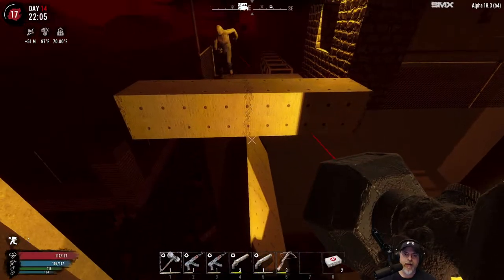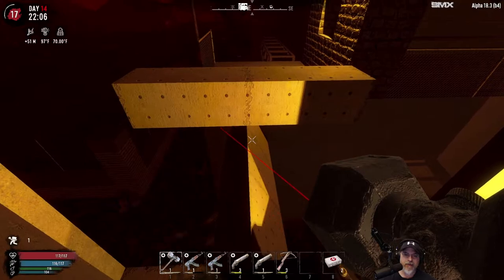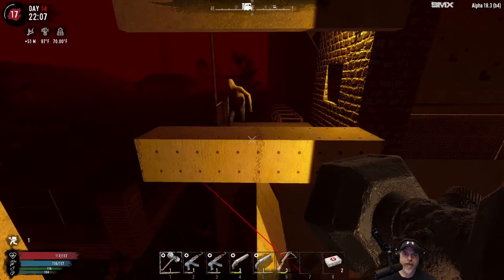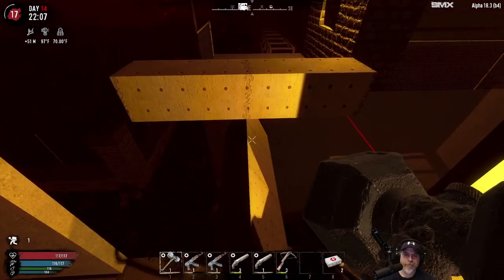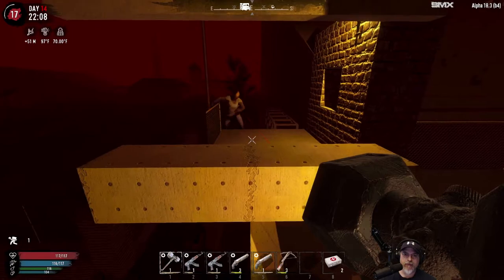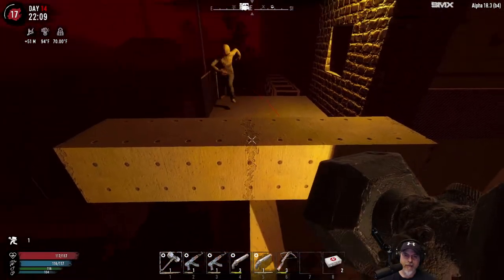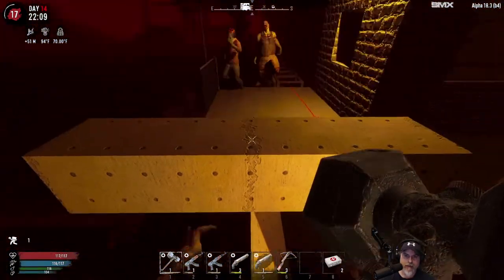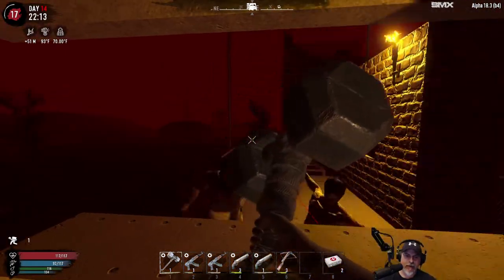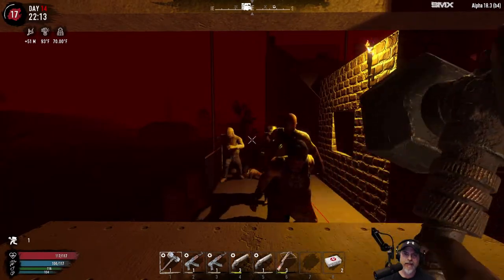The important thing is that they're coming up the ramp — that way they're not going to be messing with our base. Me getting hits off on them. Okay, we're gonna have to move a little closer and just try and time some swings and make sure we stay right on the center of that. We gotta get closer, otherwise I'm never gonna get any hits. Oh, this is not easy.